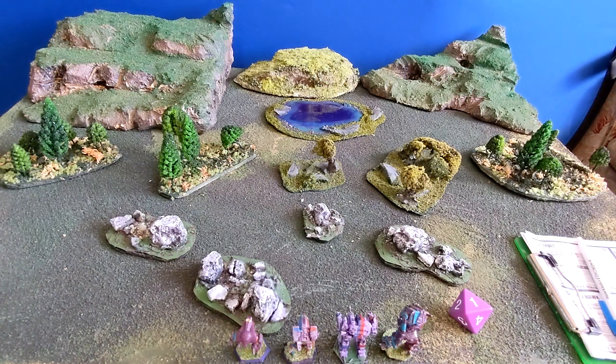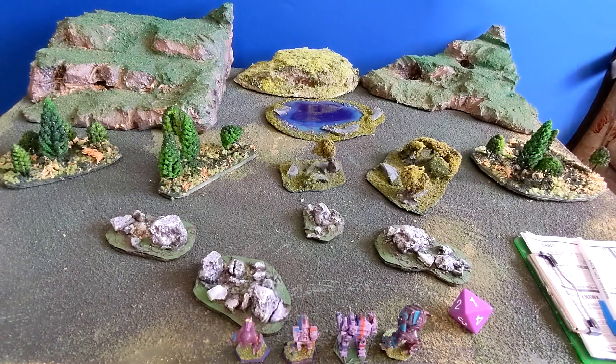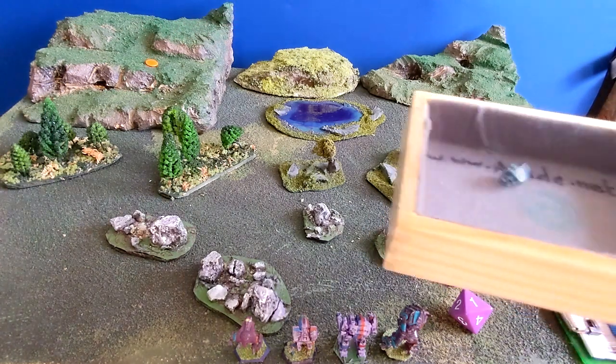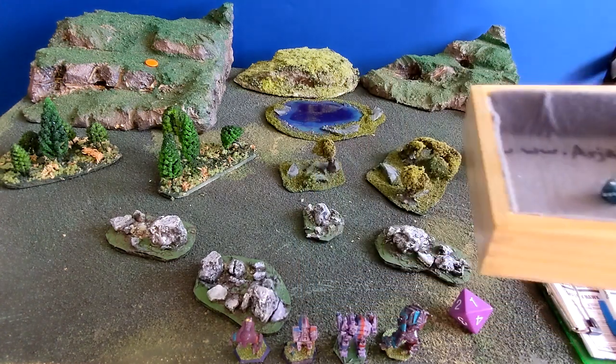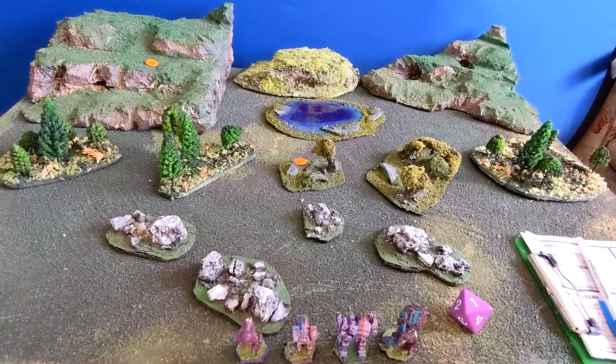I deploy in the center on the edge, then place three sensor ghosts randomly using a d6. The first goes in quadrant one — the back corner. The next goes in quadrant five, right in the center in the trees. The last goes in quadrant four, also over on that flank. Special rules: until revealed, sensor ghost tokens have a movement speed of six and move before the player's turn, trying to avoid detection.